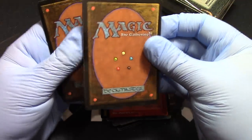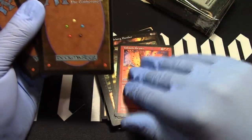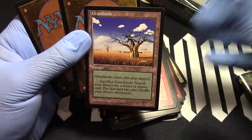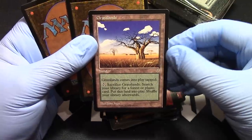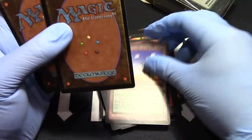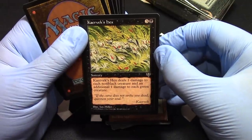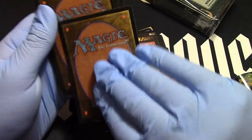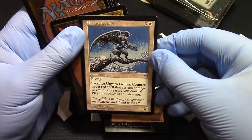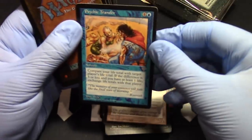Volcanic Geyser — keeps the board clear. Even if you were taking a bunch of creature damage you can wipe the board, it's nice. Grasslands — boom, grasslands, fantastic! Kaervek's Hex. Unyaro Griffin. Psychic Transfer, Psychic Transfer.